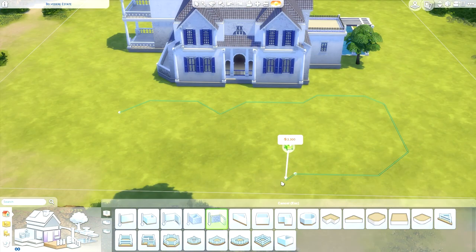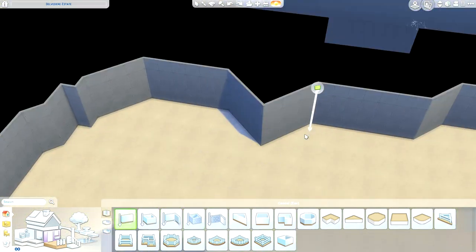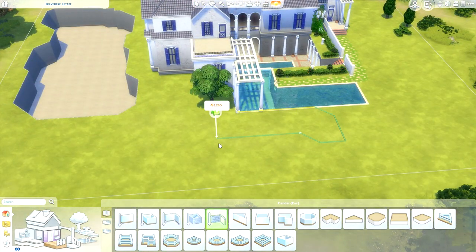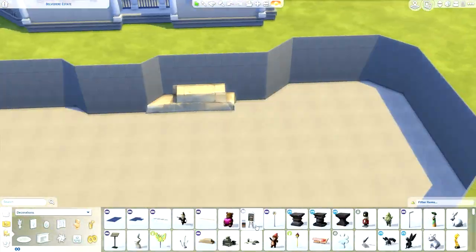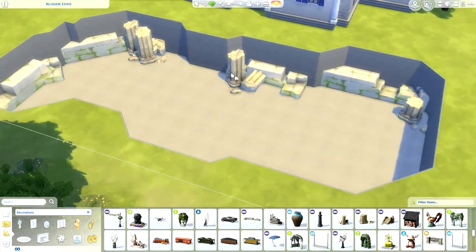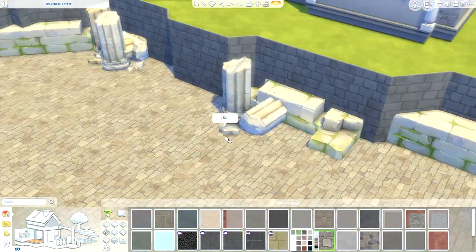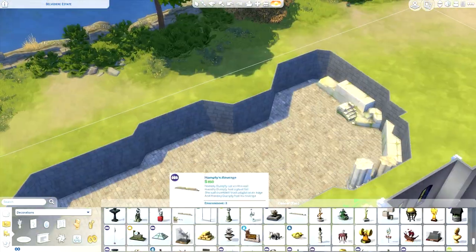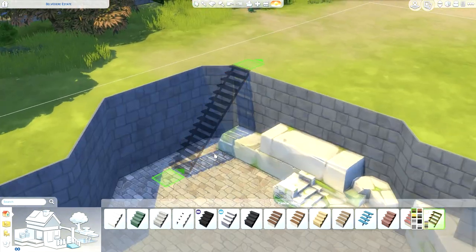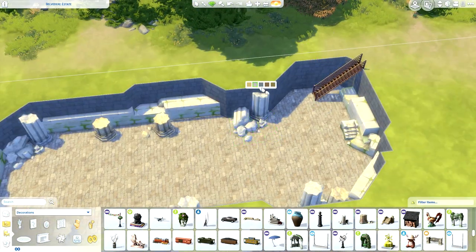The previous houses I made for this series were very Greek revival, which is more of an American style of housing, but I wanted to try for a more traditional Greek-looking house — that's why from many angles it looks more authentically Greek in my opinion. Right now we're building something that seems random but actually has a meaning tied to the storyline. It's this giant excavation of ruins right next to the house.